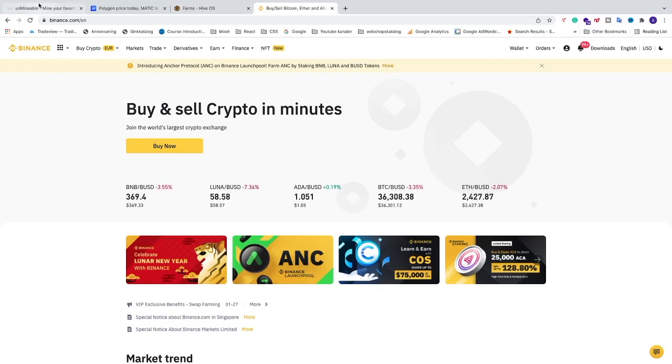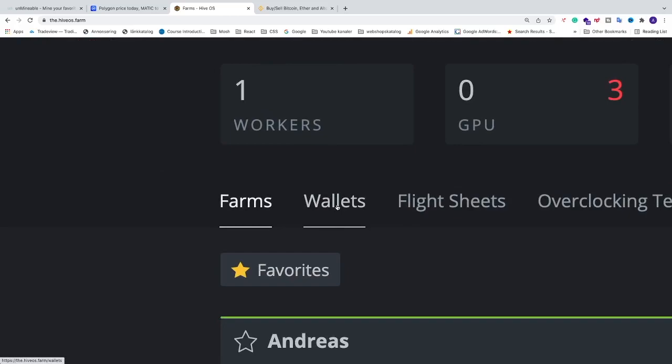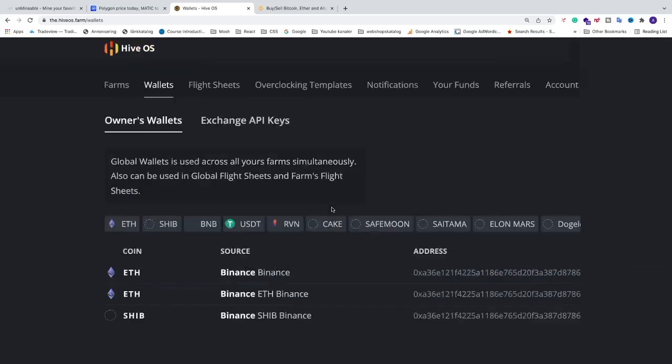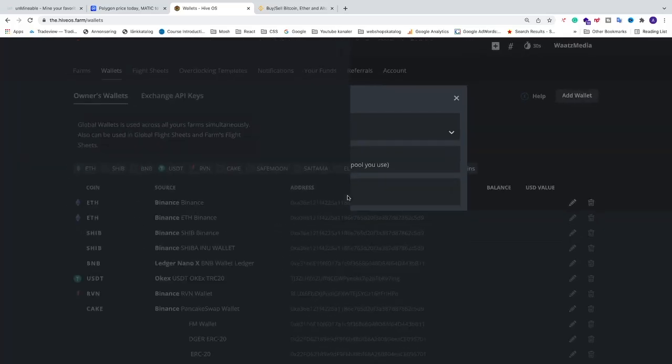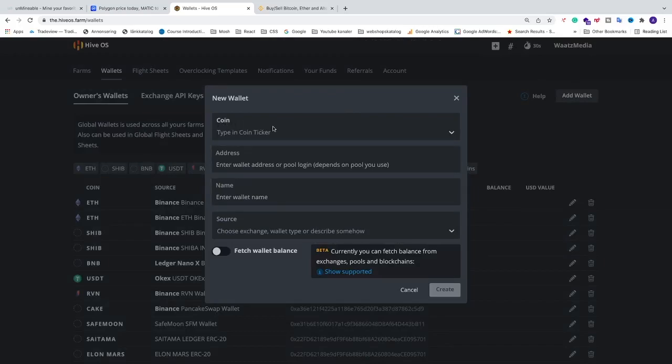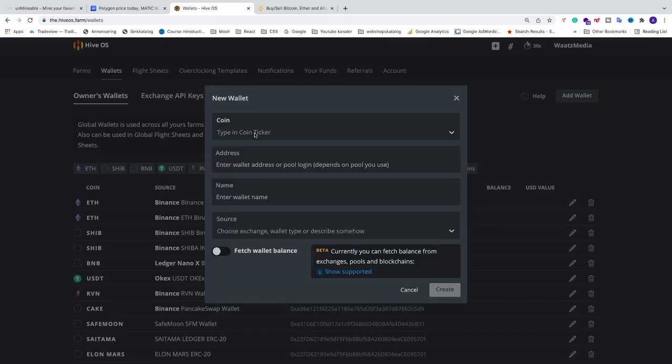First we're going to go into HiveOS and create a wallet. Go to Wallets, click right here, then go to the top right and click on Add Wallet. Now we're going to select the coin — we can't find Polygon MATIC directly in the list, so just type in 'matic' and you'll get the option. Click on 'Create MATIC' and this will create the coin Polygon MATIC.